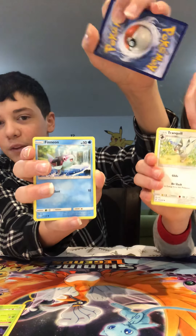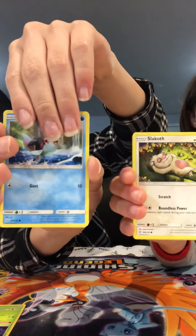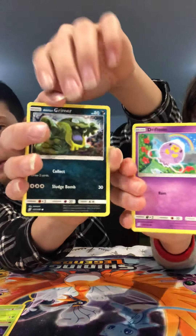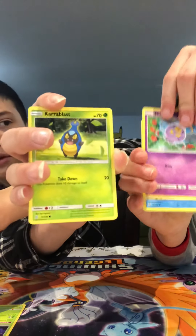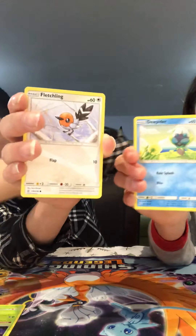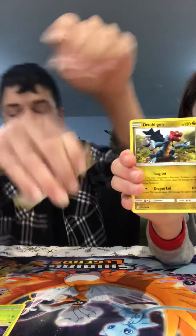That's a Finneon — okay, bring it closer. Slack Off — just Slaking in a tree. Alolan Grimer, that looks really creepy. Driftblim — hold on. Fletchling. Dodrio — really?